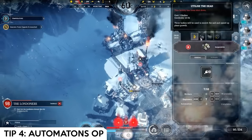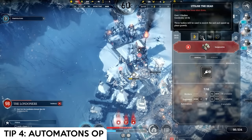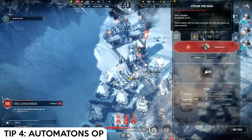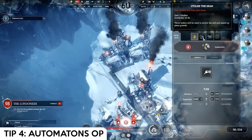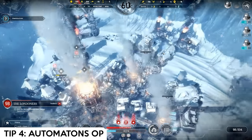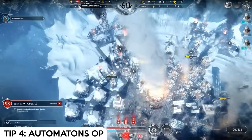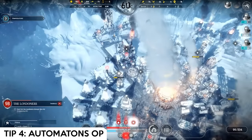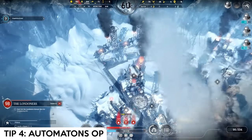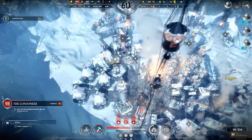On top of automaton integration, you can add 40% from the foreman upgrade in the discipline tree, or stack other bonuses like 'utilize the dead' with an automaton in a hothouse to produce ridiculous amounts of food on a 24/7 schedule. This will give you more resources than you could dream of. My city may look mismanaged here because I'm accelerating time for demonstration purposes, but if you take the time to apply all these tips properly, you'll be far ahead.